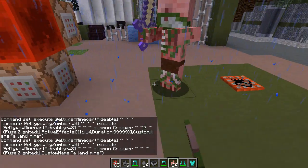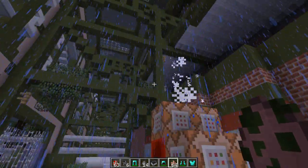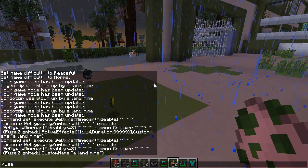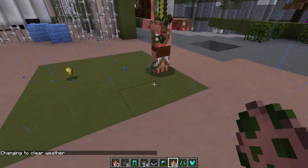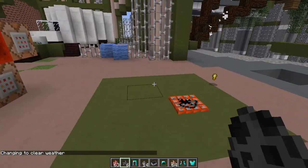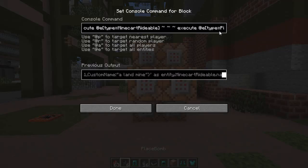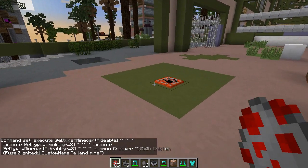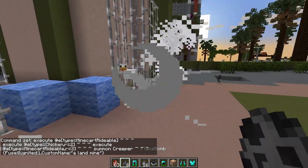We're gonna place down the zombie pigmen and push him into it. There we go — he got fired up, he got thrown all the way up there! We'll just spawn him right here first and then put down a place bomb. You can see the silverfish there real temporarily. Same concept — put down a chicken, bada boom! The chicken hates you 'cause you're blowing him up. You can even see the creepers going off a little bit.